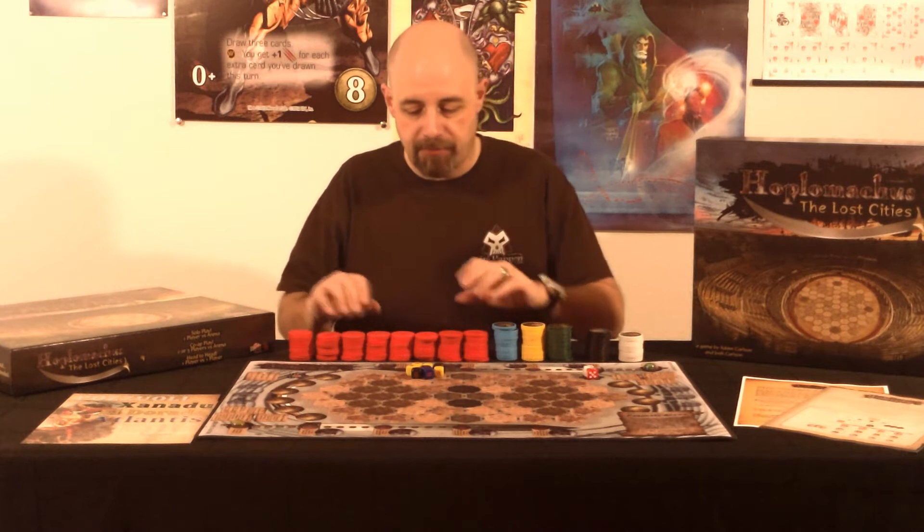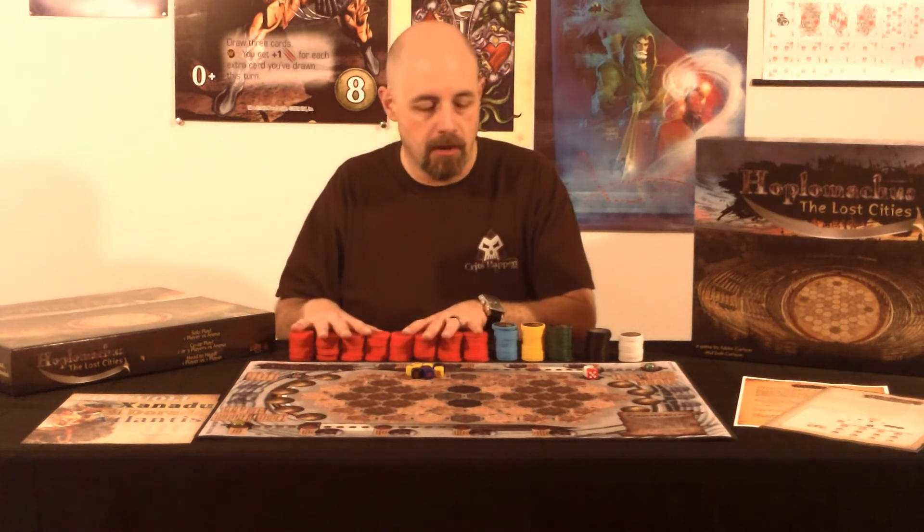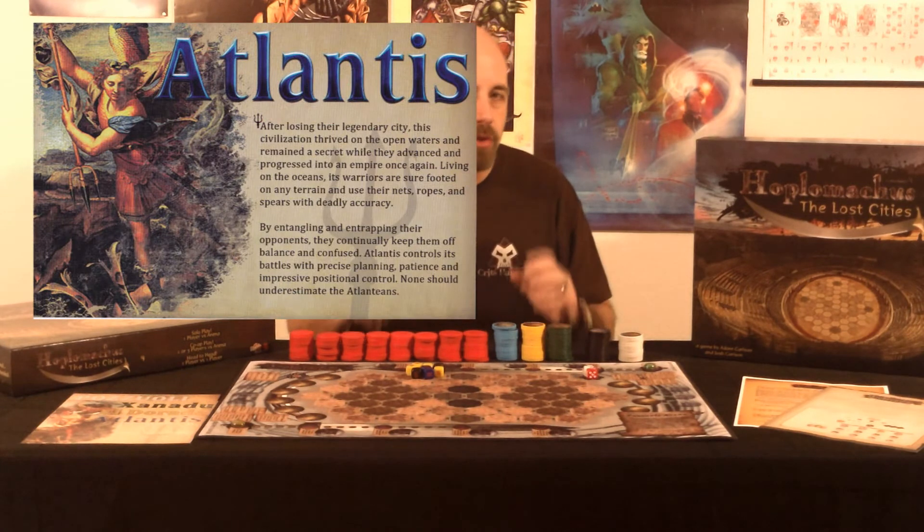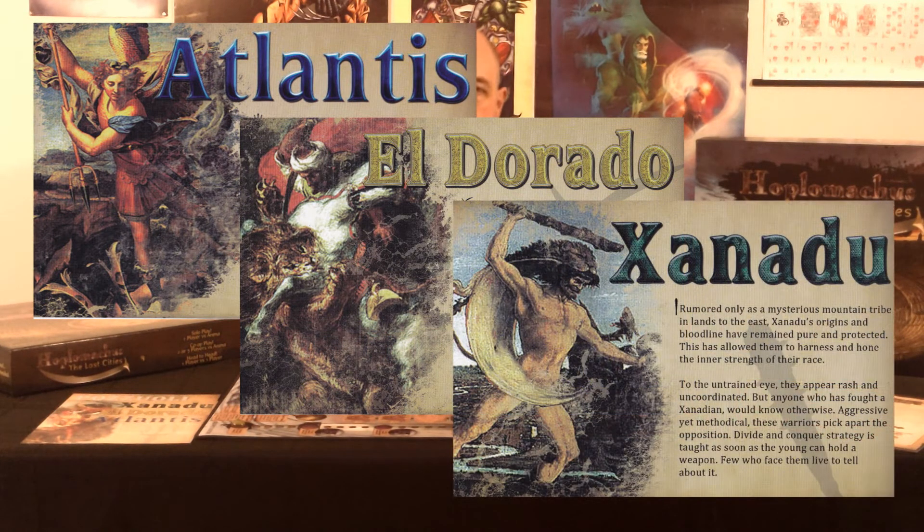You get all of these chips — from the red chips to be able to count your health — the three different cities from Atlantis, El Dorado, and Xanadu, which are all very different and very unique, but still very well balanced and provide a great combination of strategic depth and tactical combat to make this game fun.